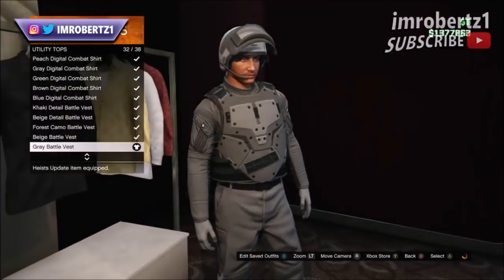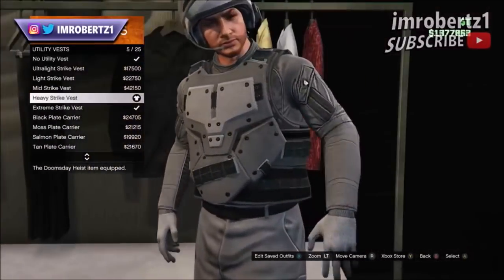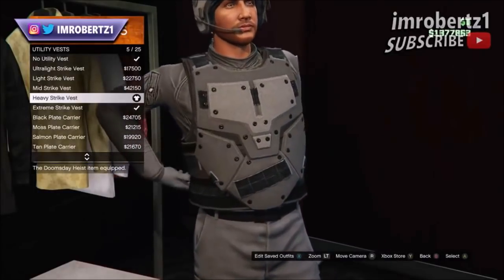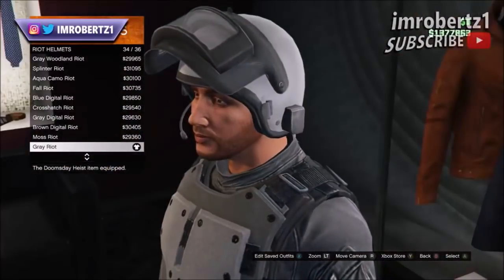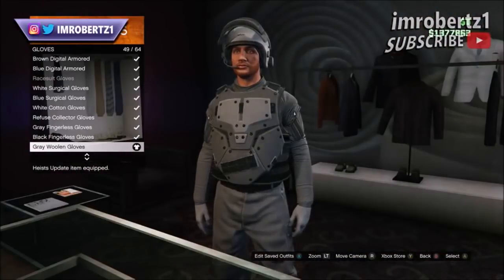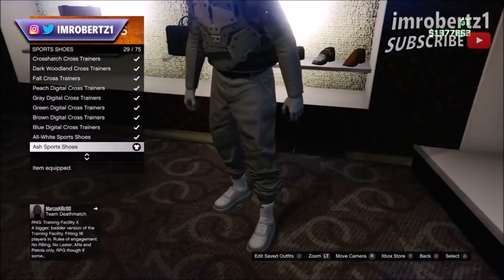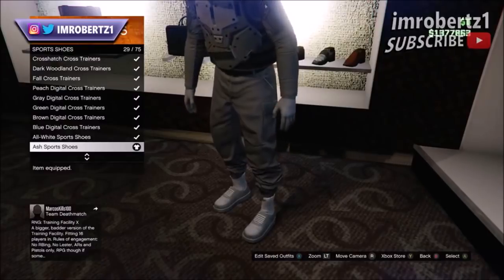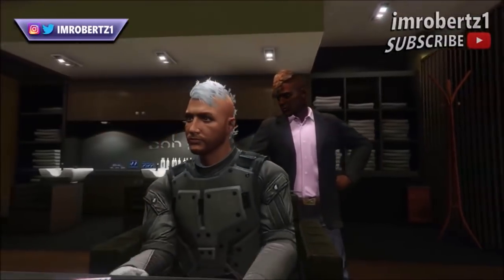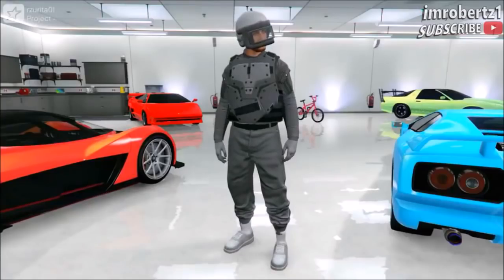Now to complete this outfit, go to utility tops and pick the gray battle vest. Then go to utility vest and pick the heavy strike vest. Now go to riot helmets and pick the gray riot. Now go to gloves and pick the gray woolen gloves. Now go to sports shoes and pick the ash sports shoes. Then go to hairstyles, pick biker color 30. Save the outfit and you're done.